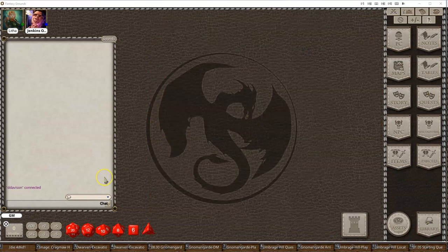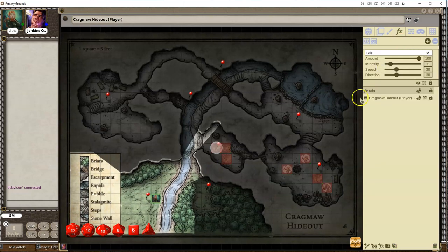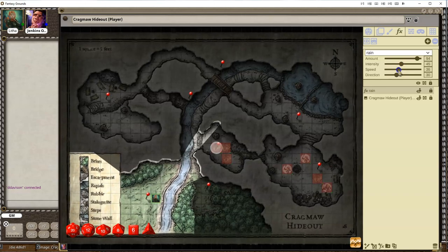The other feature that we added was something that Carl added for our FX layers. If you remember before, you went to FX and would select from the different options available — we included what our default kind of setting was. Now you've got sliders for each one. So I can adjust the amount of rain or the intensity, make it a really heavy rain, the speed of it, direction — I can shift it coming in from this direction or that direction. Each one of the FX layers will have things that make sense for that specific effect and what you'll be able to modify.